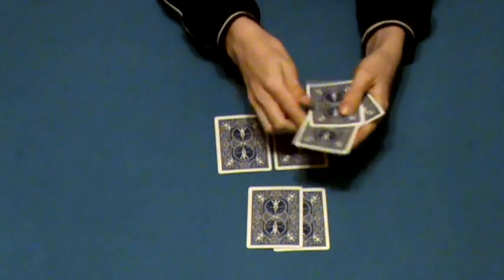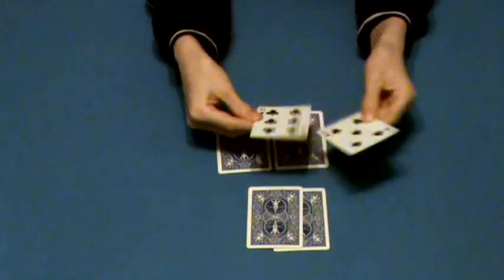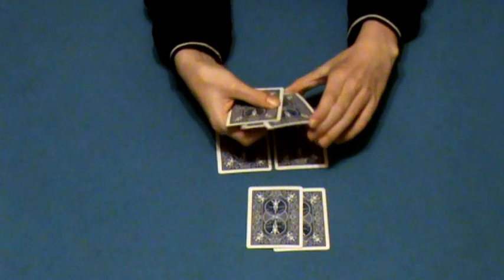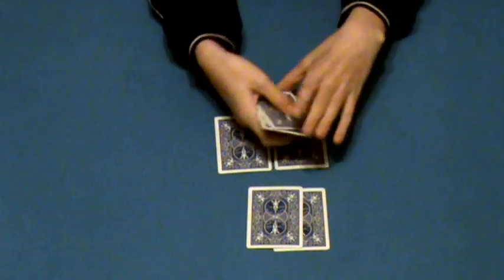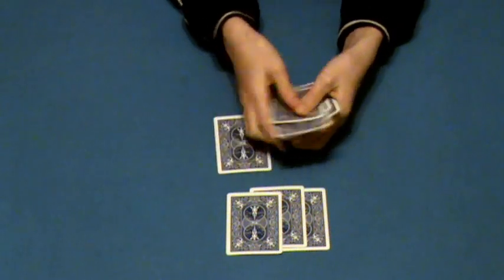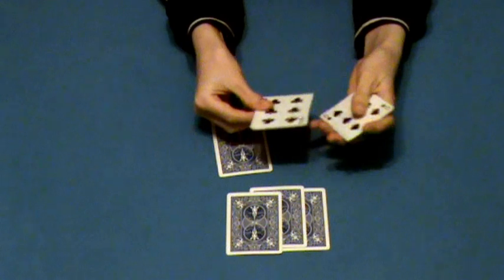Then I'll take a king and put it right in the middle of four black cards. I'll take a six and it vanishes. And we'll take a six of clubs and put it here. We'll take one more king, put it in the middle. I do a snap and it vanishes.